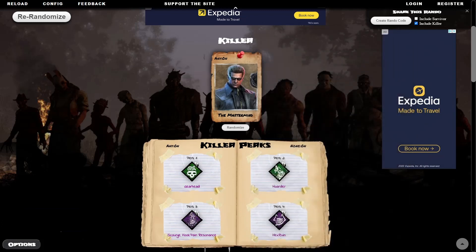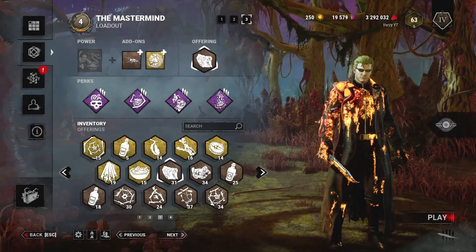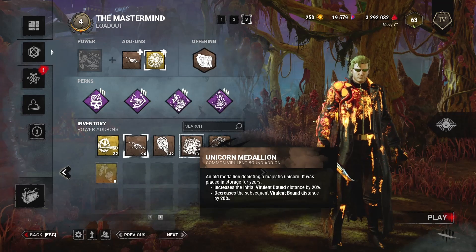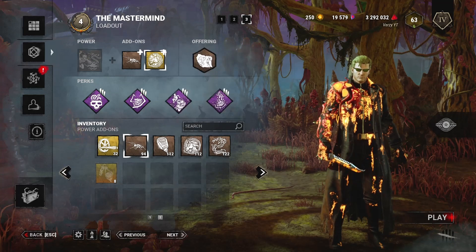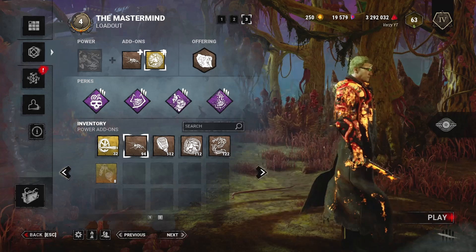This is going to be good — and it's Mastermind. We are solid, we are actually solid. This might be one of the best we could have ever gotten. This is too good to be true. So let's go ahead and put this on and try to win. I'm going to be using the Lion Medallion. Should I do the Unicorn Medallion? I think I'm going to go with Lion Medallion, just to be safe.